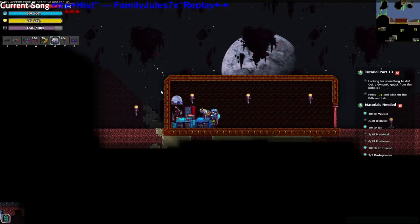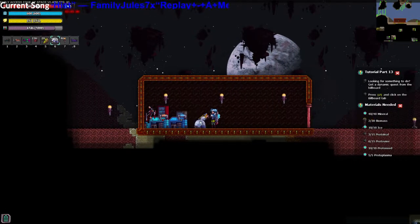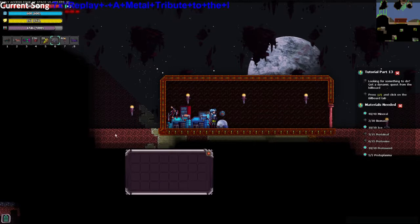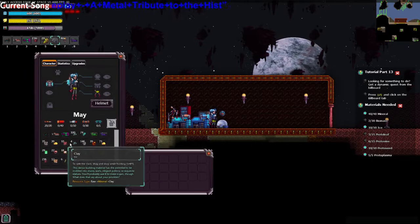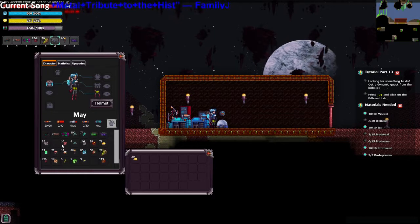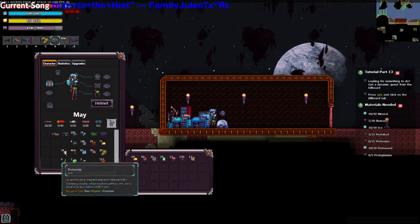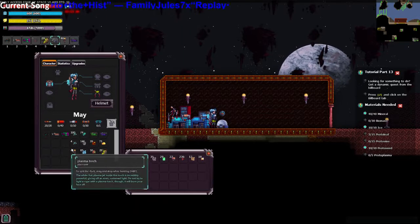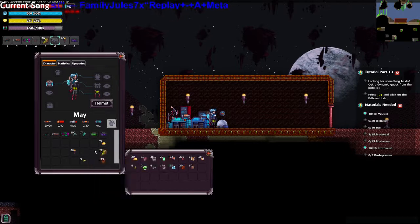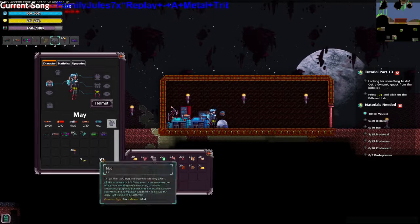I'm going to shed away. What do we not need? I don't think we need that. Let's just put everything in the chest and just get out stuff that we absolutely need.